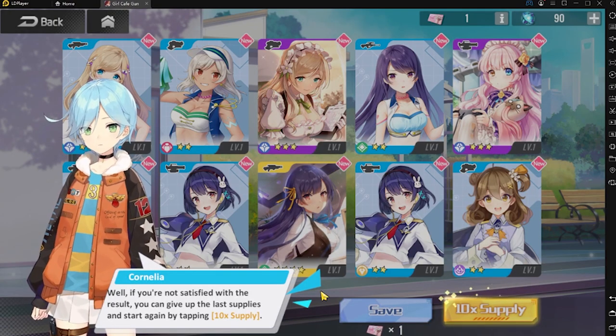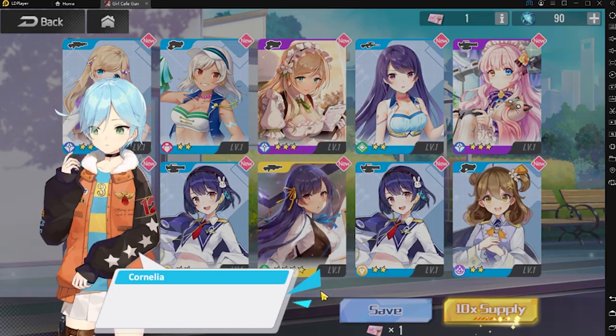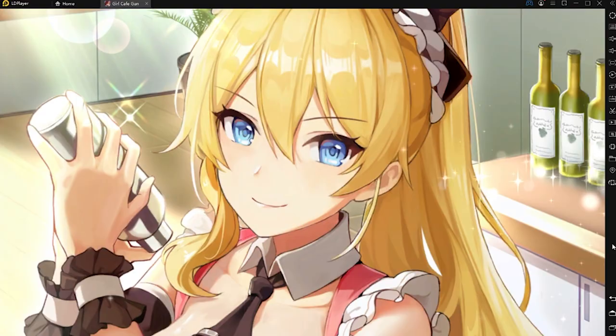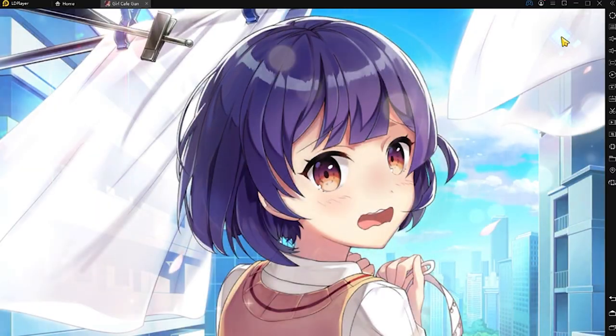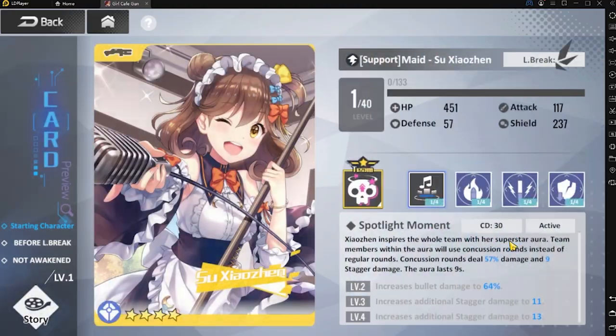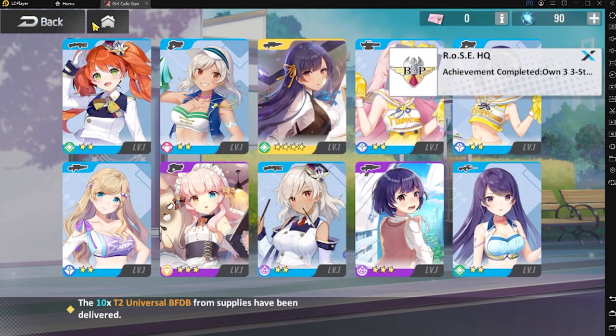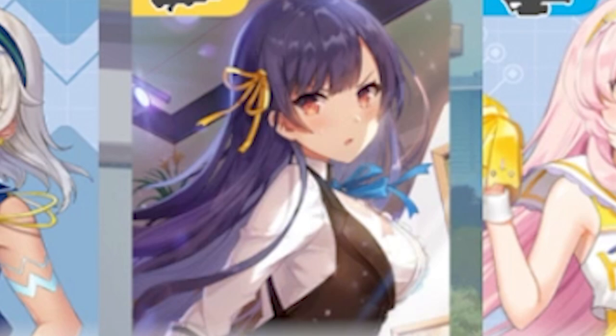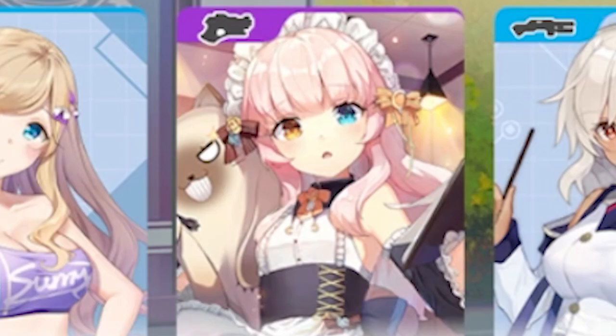The first gifted 10x summon is actually free, and it is actually a selective summon, so you get to choose whoever you want from the ultra rare variety in this game! I happened to choose this character for obvious reasons — definitely because of the 5-star rating and how good she is! Definitely not because of the purple card!